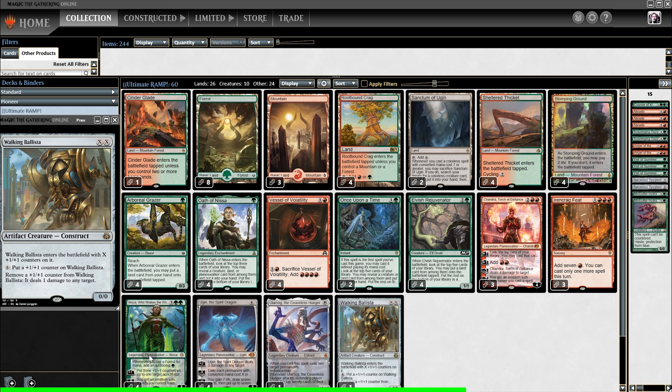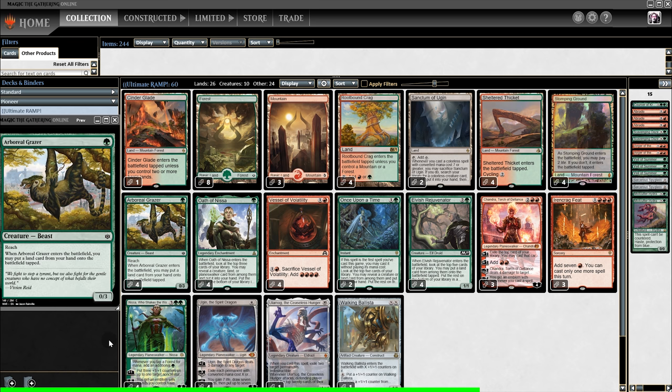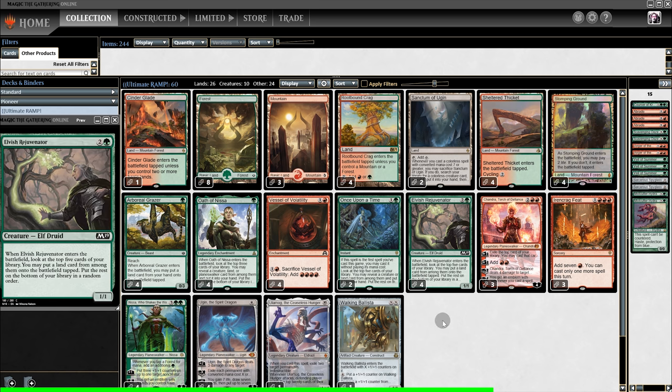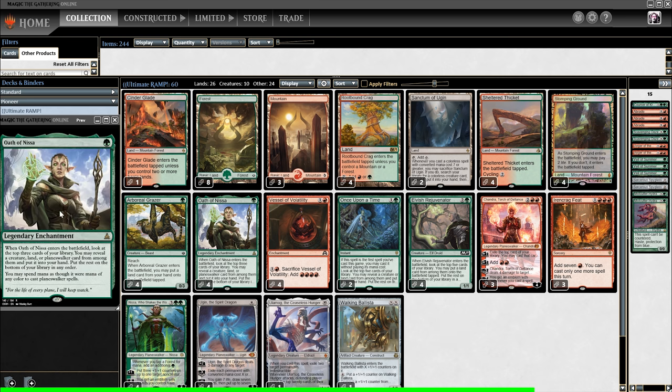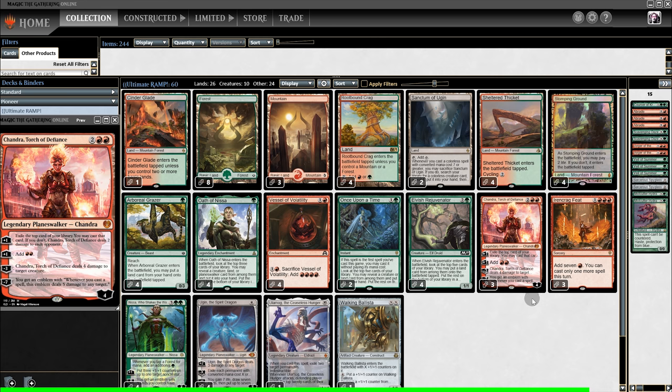But even if the Nissa route does not work, we still have other ways to ramp. We have Grazer, which puts a land from hand into play. We also have Rejuvenator — it digs for a land and puts it into play. And we even have Chandra to produce 2 red mana. Lastly, we have Oath of Nissa. It basically draws a card, but more importantly, its ability says we may spend mana as if it were any color to cast Planeswalker spells — which means we can cast Nissa with red and Chandra with green.